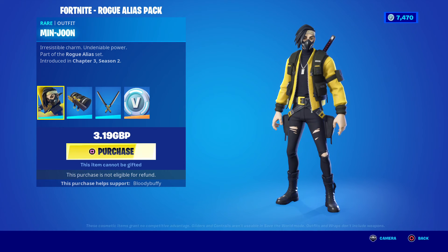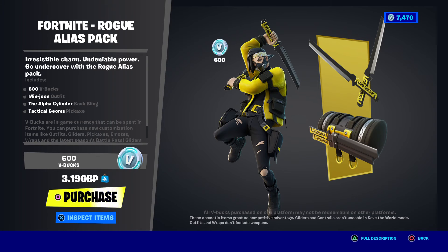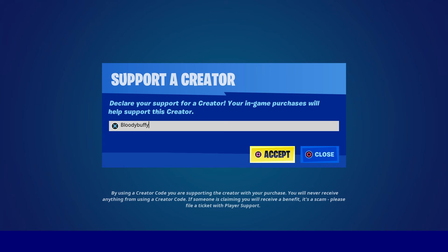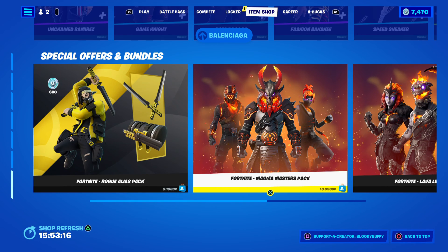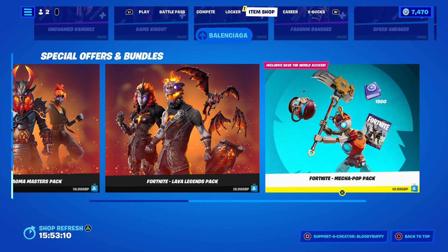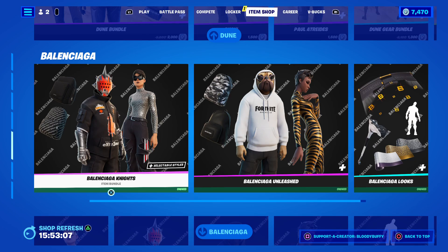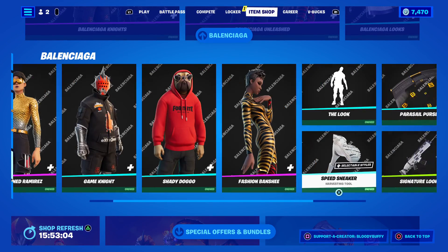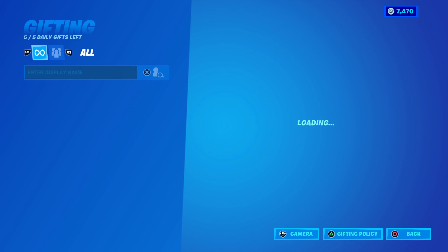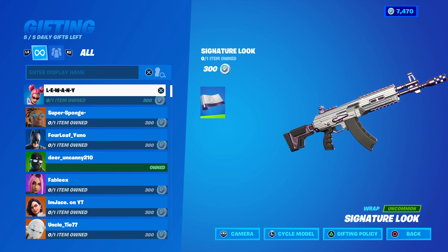If you are going to pick up anything, please consider using code Bloody Buffy in the item shop — I would appreciate it. Let me know if you use my code, and if you want a gift, put your Epic name in the comments. We still have Magma Masters, the Lava Legends, and the Mecca Pop Pack. That is your shop for today — I'm just about to gift someone, so have a great day guys and I'll see you tomorrow. Toodles!